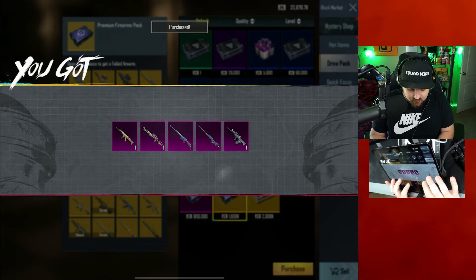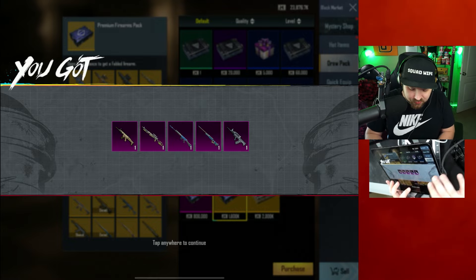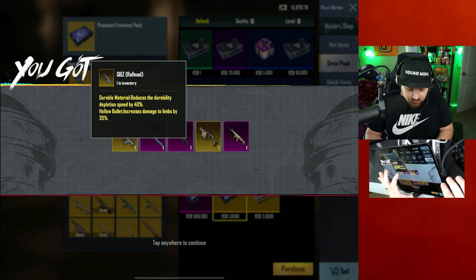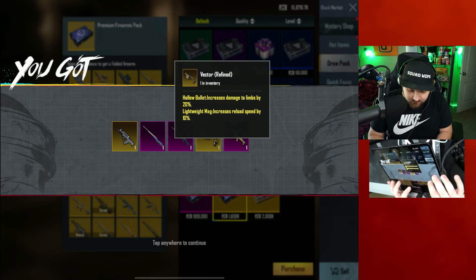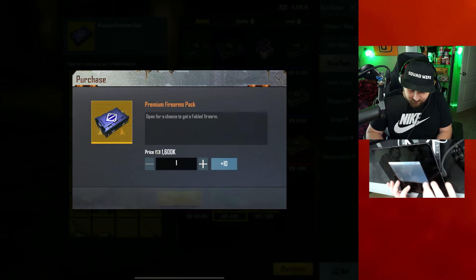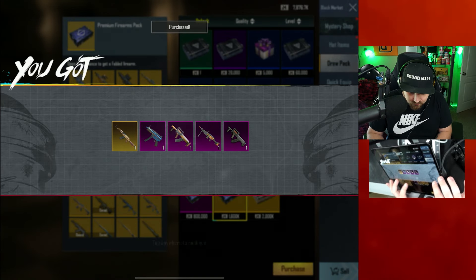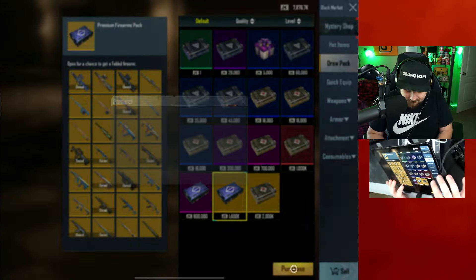Zero fabled on that one, but that's fine because we just got literally the best gun we wanted. Another five: QBZ refined with durable material and hollow bullet, vector refined with hollow bullet and lightweight mag — two fabled there. We can only pull nine more. AKM cobra with exquisite bullet out of that one, and then the final four.